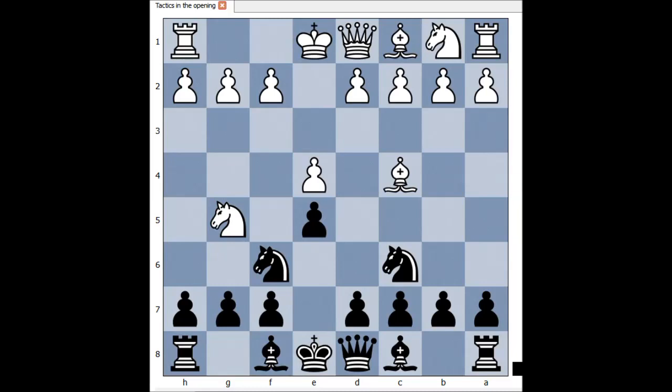How would you continue now if you had the black pieces? Well, d5 is a very common move and it's okay. But black played bishop to c5 — the Traxler Counter-Attack.